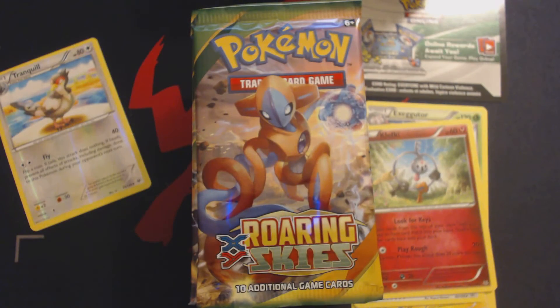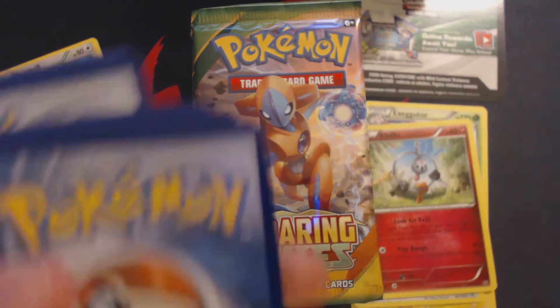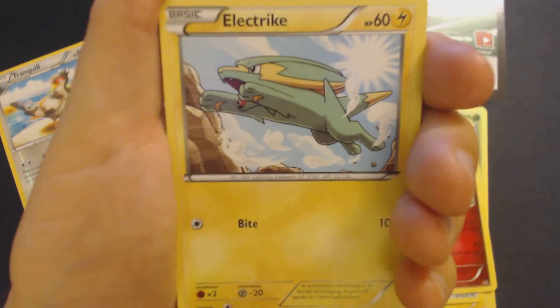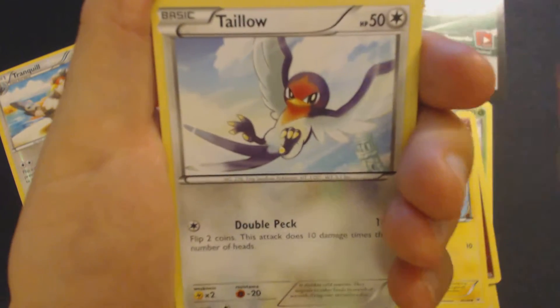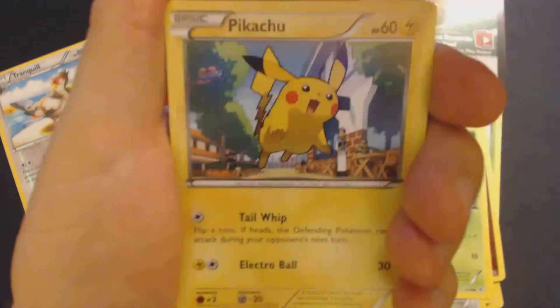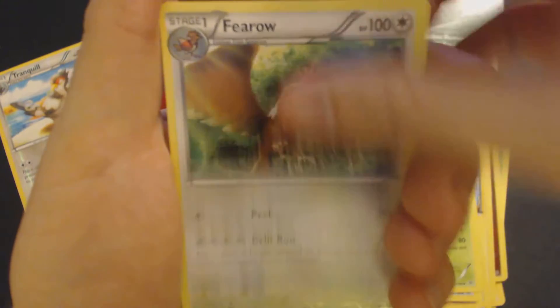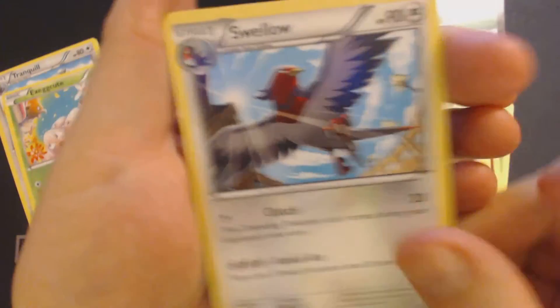I'm opening these off-camera because starting with the Roaring Skies set, they started doing something weird with the Trading Card Game Online Code Cards — they patched them backwards, and this drives me crazy as a YouTuber. Pack 2: Electrike, Talo, Exeggcute, Hawlucha, Pikachu, Lateo, Spirit Link, Dustox, Fero, Reverse Exeggcute, and Swellow.